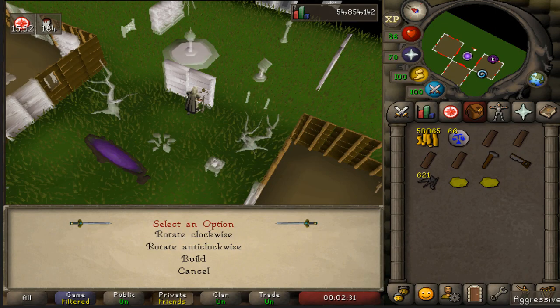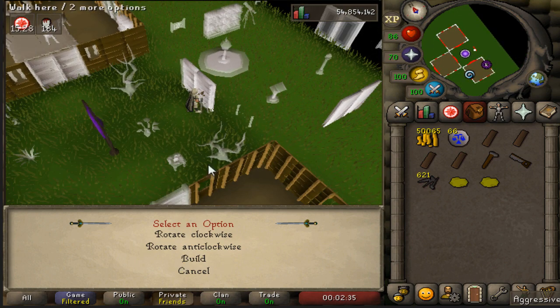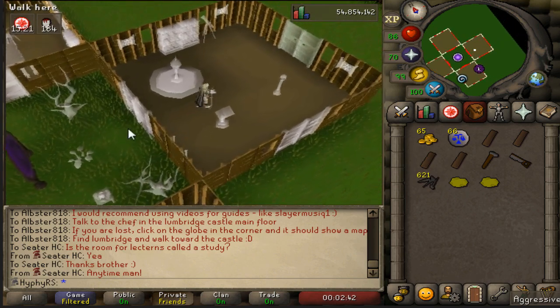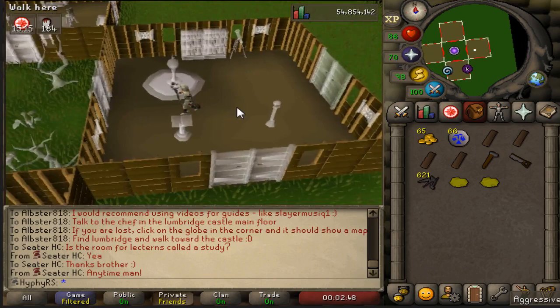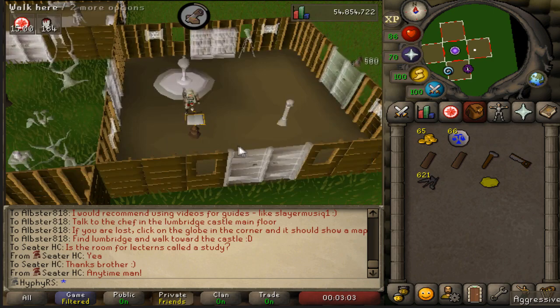This is actually pretty convenient - after building my study my cash stack will be at exactly 65 GP. I should have rotated it - I don't know how to do it but we'll figure it out. Let's go ahead and build the lectern - the mahogany demon is for the bones to peaches tab.